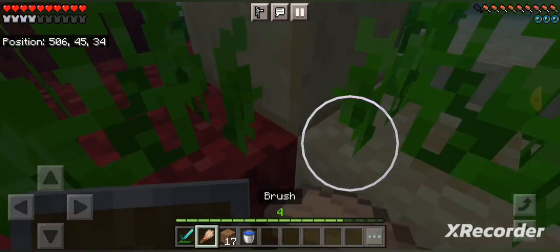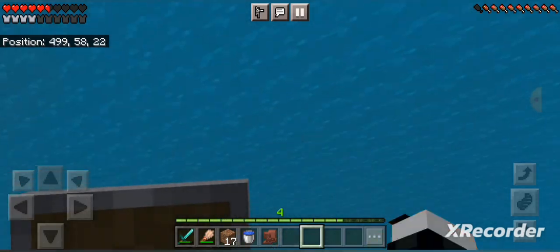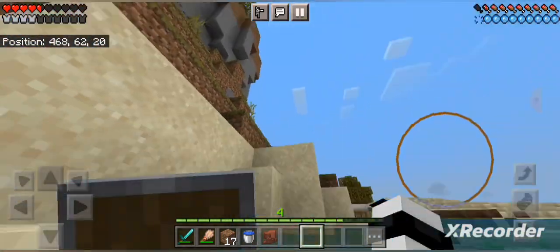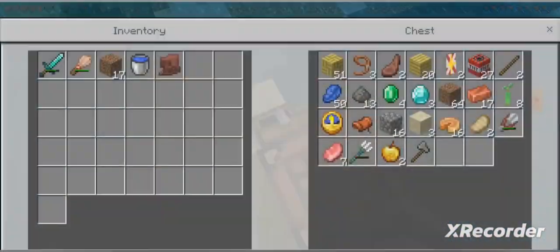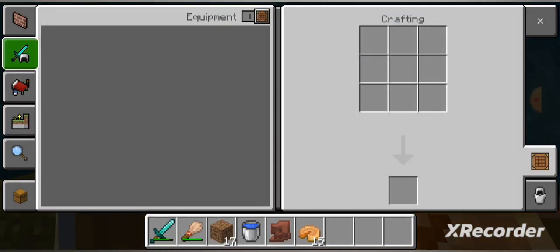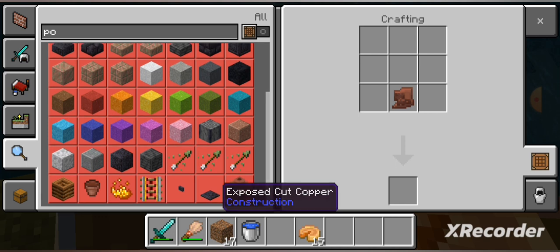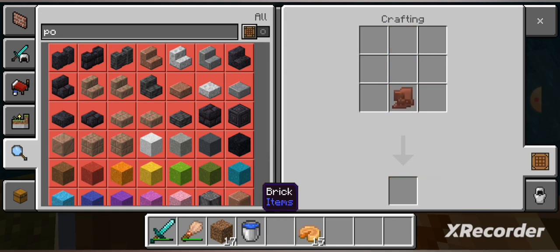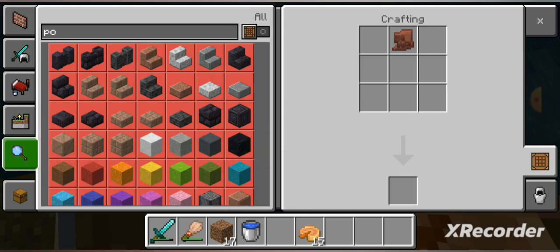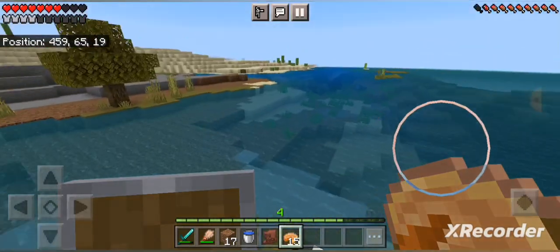Suspicious sand - let's go! Nice, we got something. New 1.20 item - snort pottery shard! I forget how you make pots - I think you need four of a kind. I don't know what to do with this right now. I'll probably do some more research later.